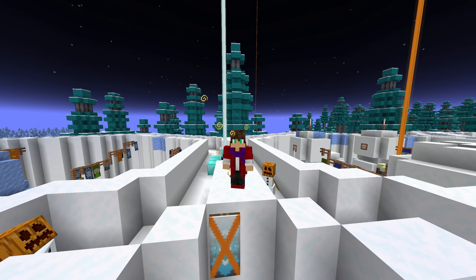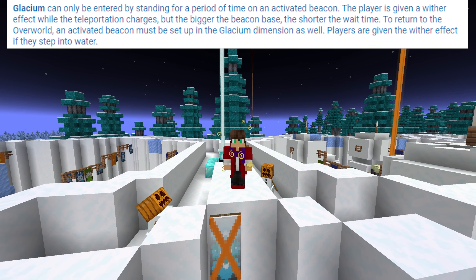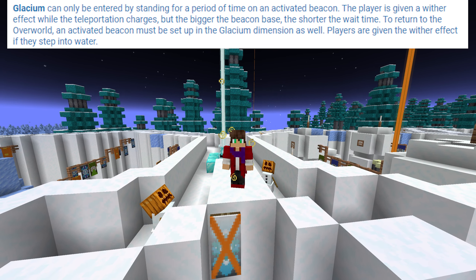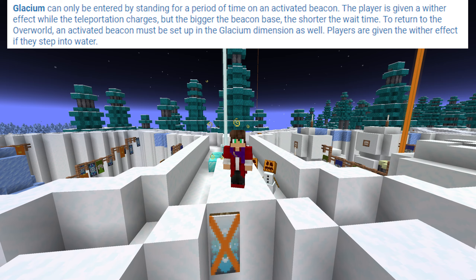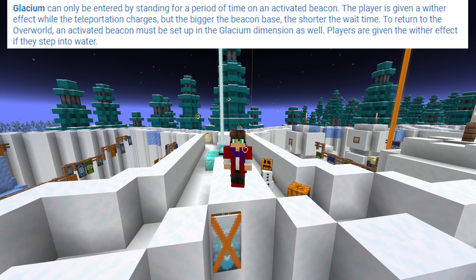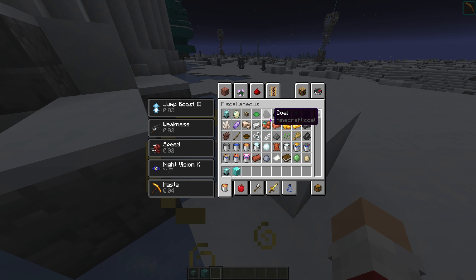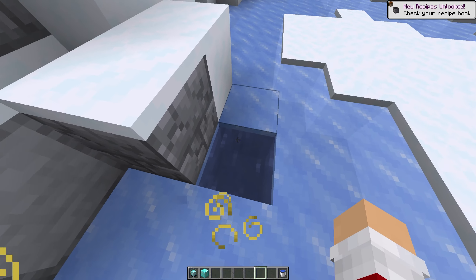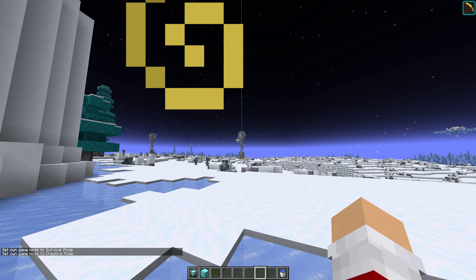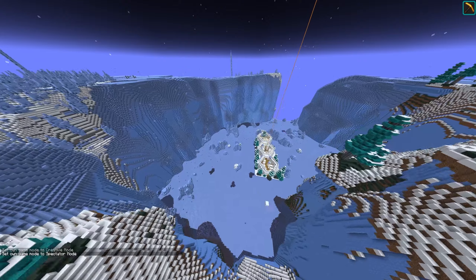The Glacium can only be entered by standing for a period of time on an activated beacon. The player is given a wither effect while teleportation charges, but the bigger the beacon base the shorter the wait time. To return to the overworld an activated beacon must be set up in the Glacium dimension as well. Players are given the wither effect if they step into water. Let's test — it doesn't look like it's triggering, but I'm about to be killed by skeletons.